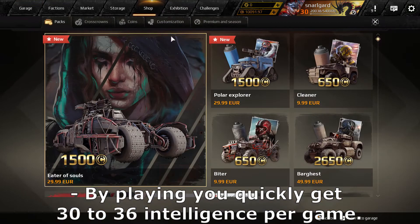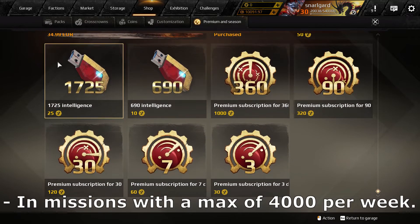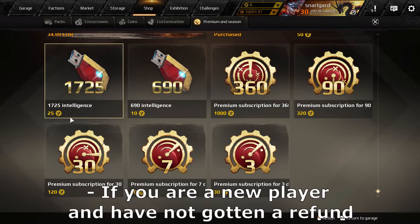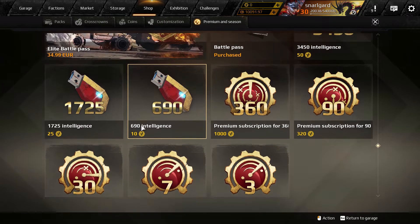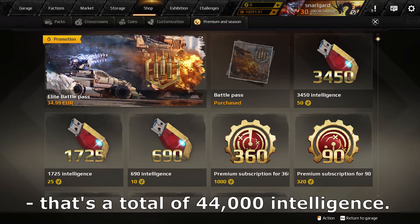By playing you quickly get 30 to 36 intelligence per game, with a mission maximum of 4000 per week. If you are a new player and have not gotten a refund, this would mean 3 times 3000 intelligence and 5 times 7000 intelligence, making a total of 44000 intelligence.